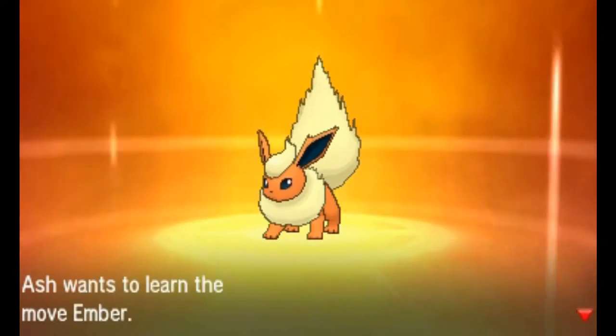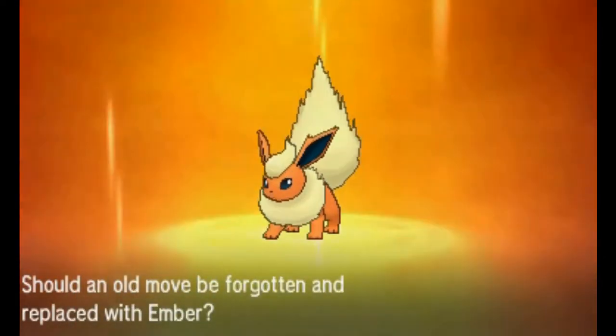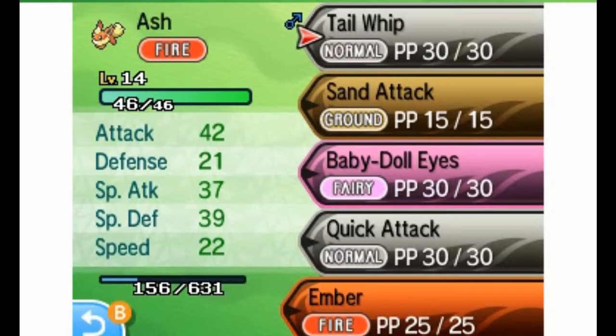Flareon wants to learn a Fire move — Ember. Okay, so let's replace something it has with Ember. I'll go ahead and get rid of Quick Attack.